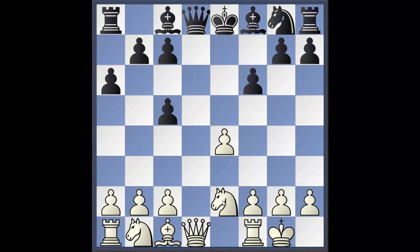Knight to e2 has been recommended lately in some publications on this opening. I personally like this variation because you gain quick development — you have all your pieces developed by around move 12. Compared to black, white's position is just better.